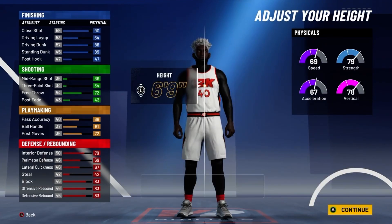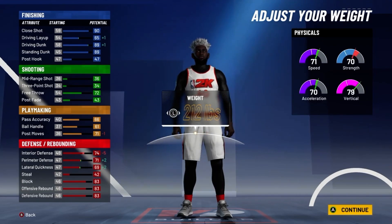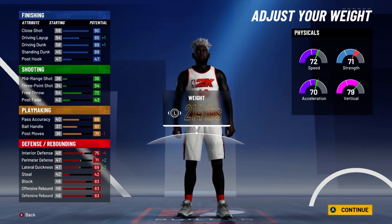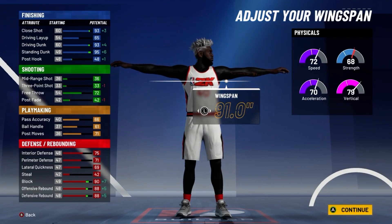For the body shape, go with burly. For height, go with 6'9". For the weight, put it down to 214 pounds — this way you can still get slashing takeover. And for the wingspan, max it out.